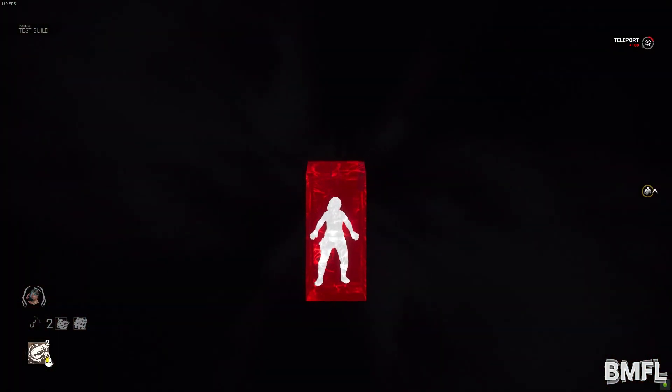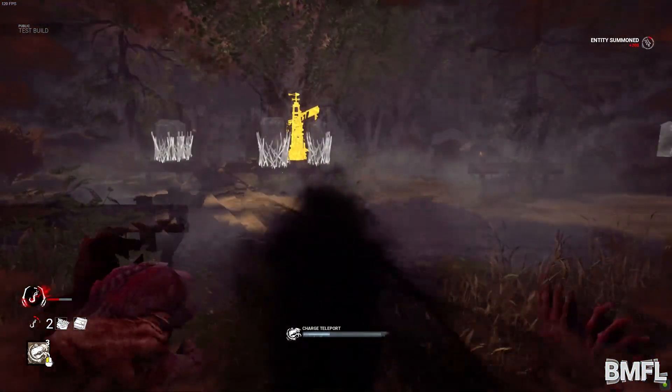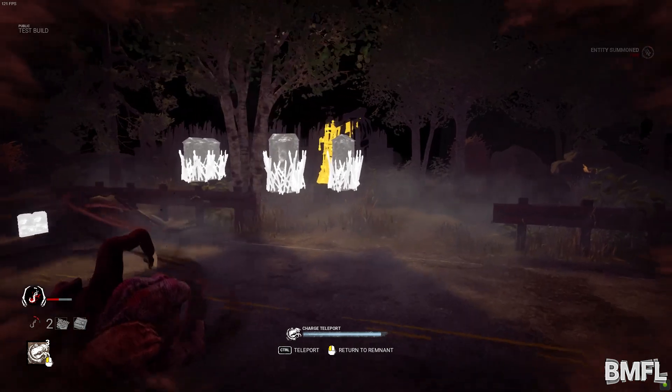The Dredge has the ability to break lockers by performing a basic attack. If you teleport to a locker with a survivor in it, you will grab them from it. The Dredge cannot teleport to a locker within 12 meters of a hooked survivor.